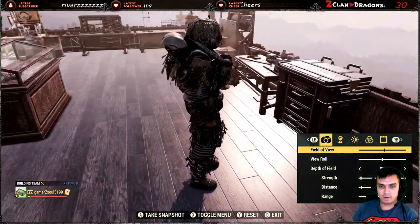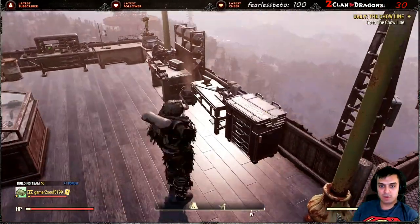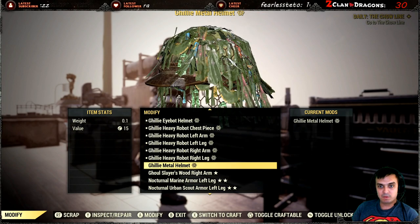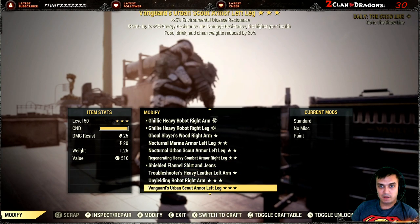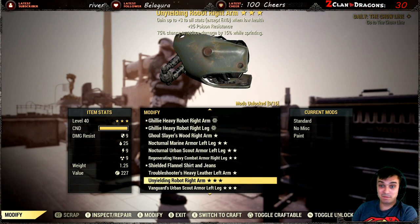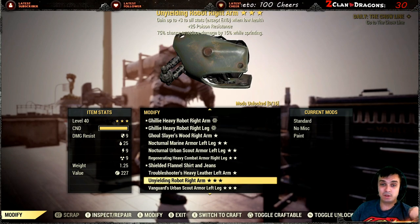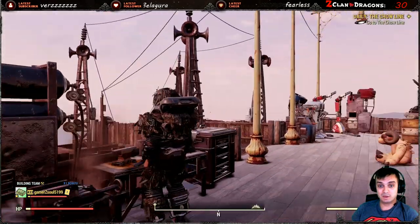This is the first time the robot armor has gotten any paint. What I'm going to use this paint for is to mark all the armor pieces I don't want to accidentally scrip. If you ghillie a piece, it becomes marked as a favorite and won't appear at the scripping machine, so you can't accidentally scrap it.